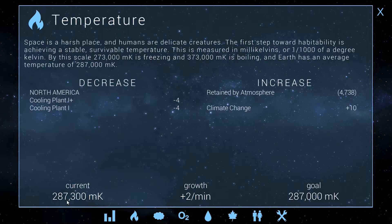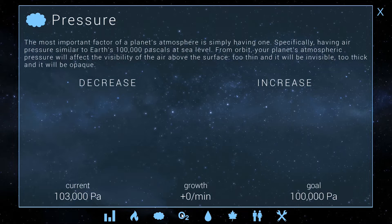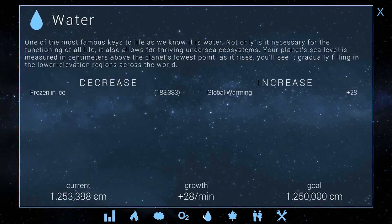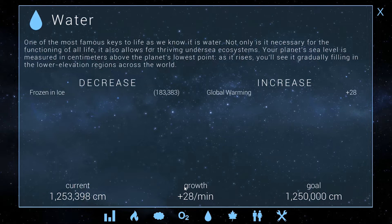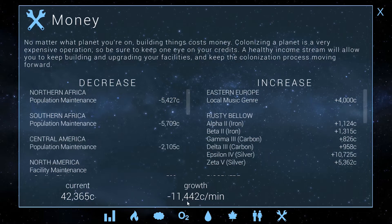Plus two is not so bad — we've already managed to kind of turn it around. Once we get heat to zero we'll build a minus 4 cooling plant, go back down to 287,000, and that'll be fixed. The next things to worry about are pressure and especially oxygen — oxygen is going to be the next big thing for us. Already by lowering the temperature we've managed to lower the water table that was increasing. Oxygen, though — that's going to be what actually kills us if we don't get it under control.